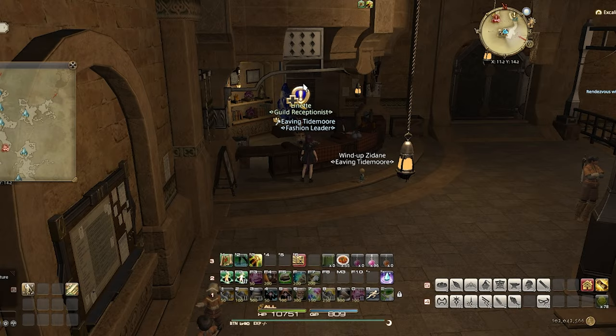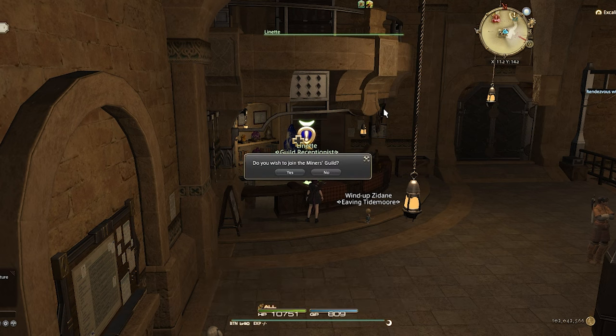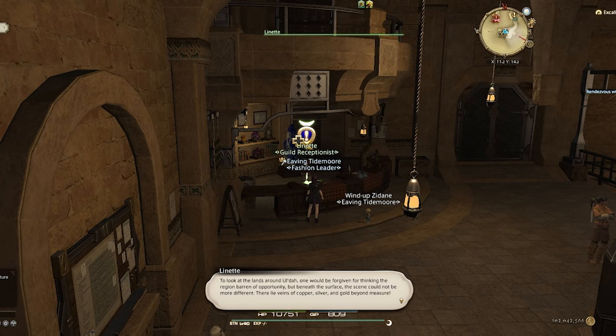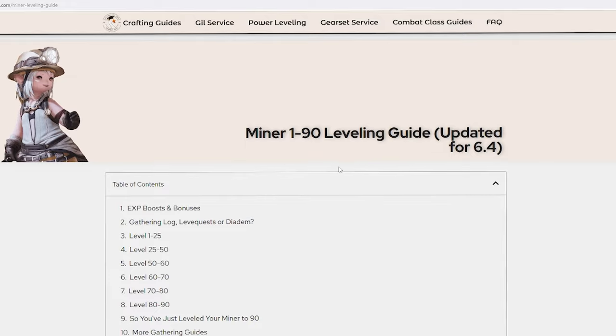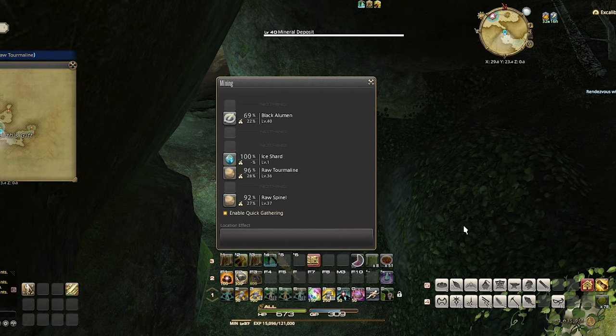The next item we'll be farming is black almond. This requires a miner. I don't have a miner, so I quickly leveled mine up using the Gillionaire leveling guide. It took me about 90 minutes to get up to level 38, at which point I was able to start gathering the black almond.